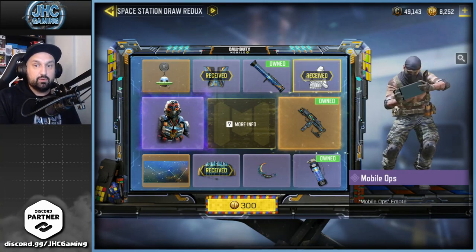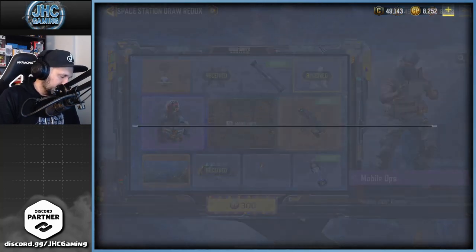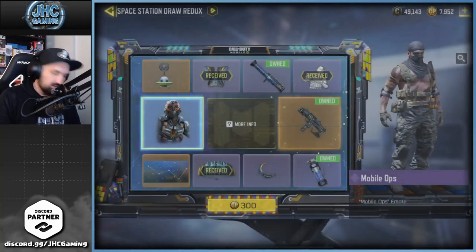If someone just wanted to get a few spins and try to be lucky, that's a pretty decent pull on the third spin — a cheap but very cool emote. 300 CP is the next one, let's do it.